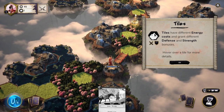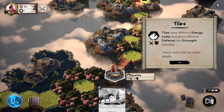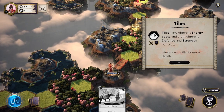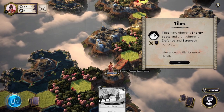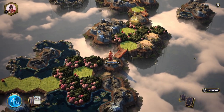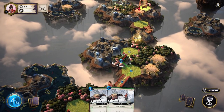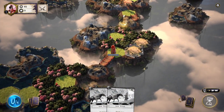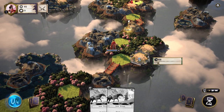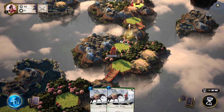Tiles have different energy costs and grant different defense and strength bonuses — hover over a tile for more details. This mountain has plus two attack and plus four defense. I think that means if we're on the tile, our strength and defense are increased — we get benefits from being on certain tiles. The forest grants four defense, the hill gives extra attack. So we've got a lot of positioning tactics right away.